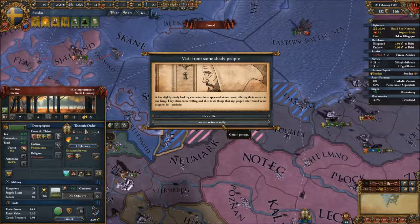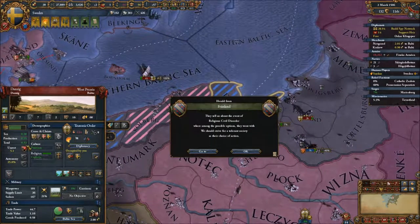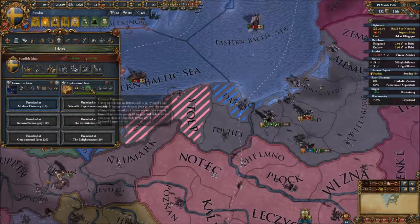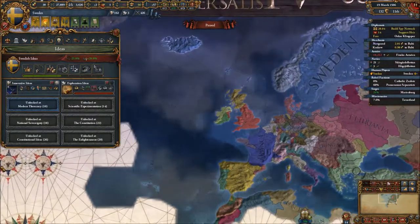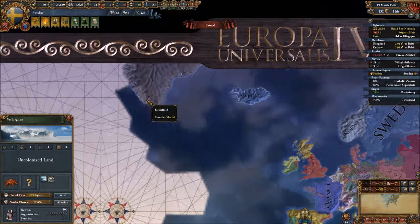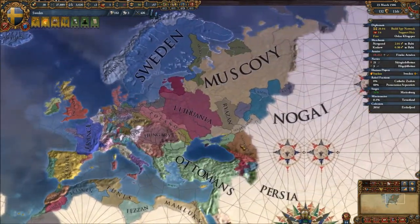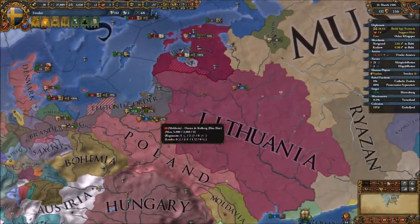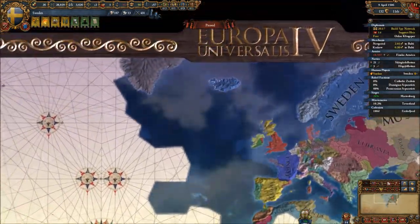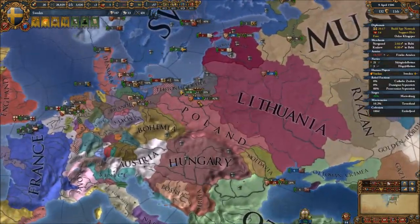Let's take some prestige here. This province is Pomeranian and this one is Prussian — so this will be our first Prussian province. Here we go, now we start off our colonial ventures. The options are identical so let's take either really. In a few years we're going to see all of Greenland turn Swedish blue here — something to look forward to.